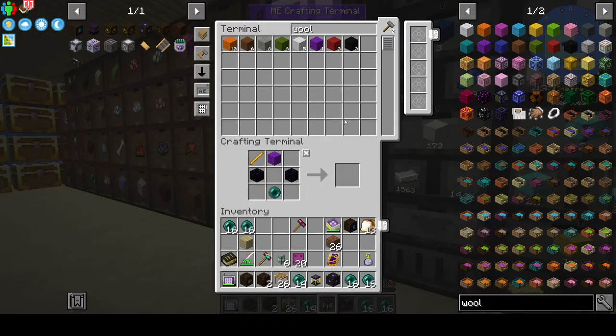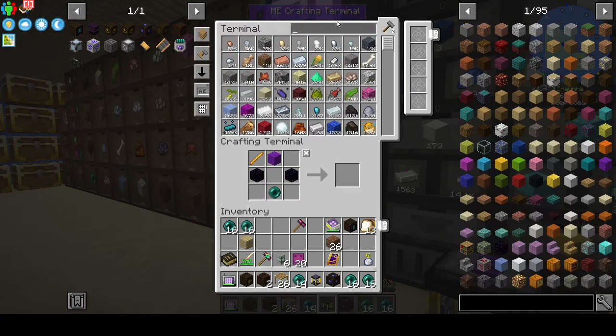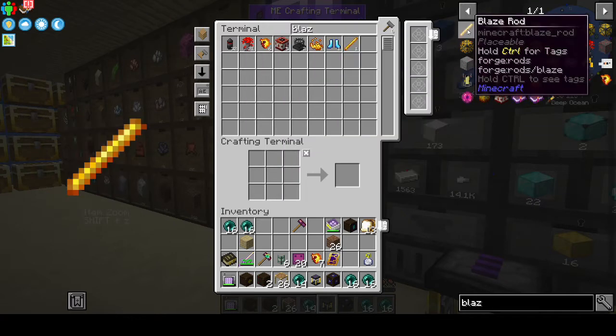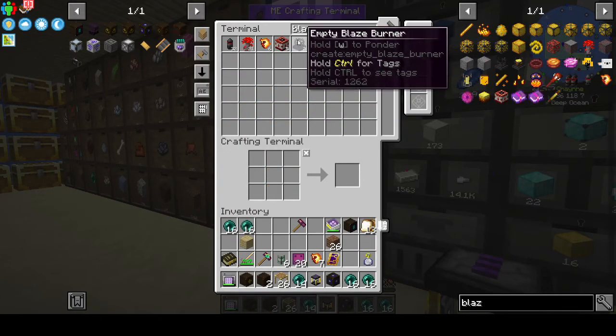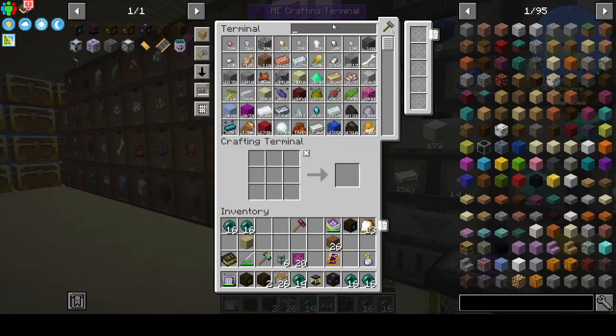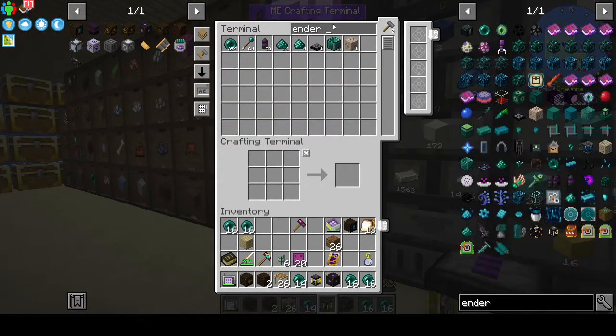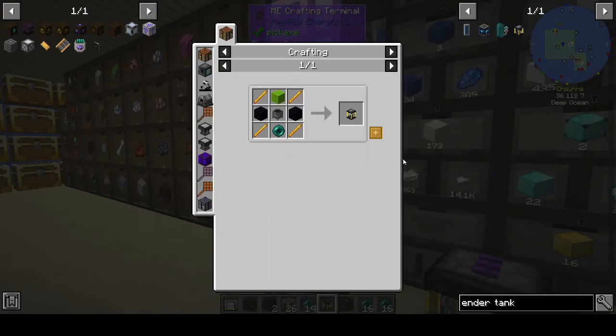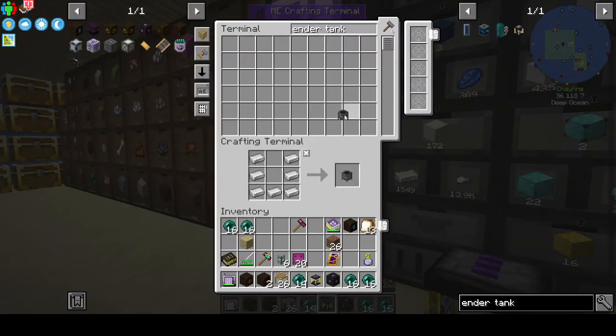Actually, no — purple, because Conatus fluid is purple. So we need to make... oh, we have no more blaze rods. The blaze hearts give you two which gives you four, and I really should make some blaze seeds — that's the next thing I need to do.